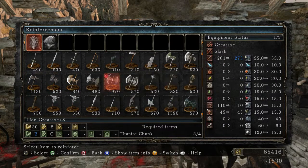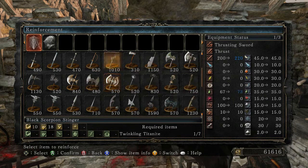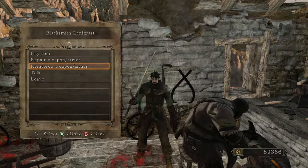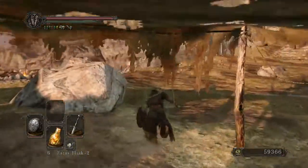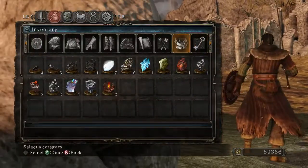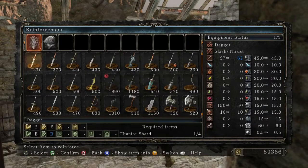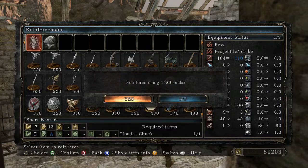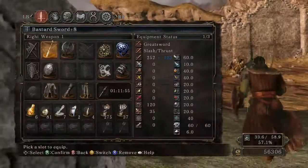I am going to get the Lion Greataxe all the way up. I kind of want to switch it up because I've been using the Bastard Sword so much - I want something a little bit new, a little bit different. I'm also going to get my bow to plus seven, because while it's not a quality bow, it's done me right, and it's probably one of the better bows in the game just because of its low stamina costs and its fire rate.